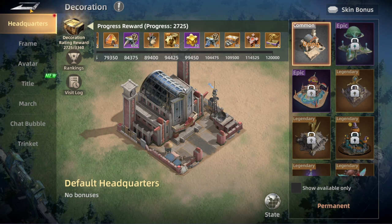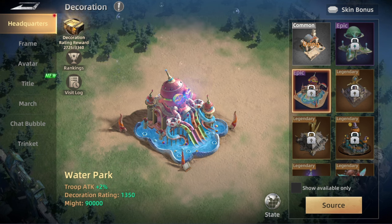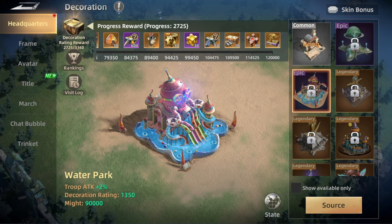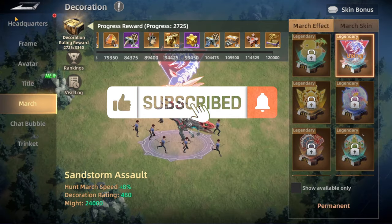So now it's actually important to get more skins. The first bonus is that when unlocking skins you get the basic stats from it, and the extra bonus comes from the rating rewards too. So we have two different ways to benefit from decoration — unlocking more skins, more march skins, and so on.